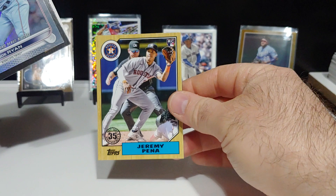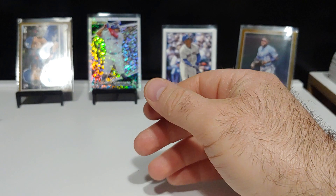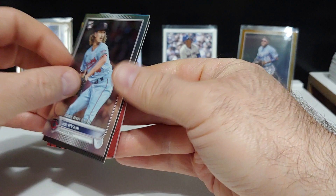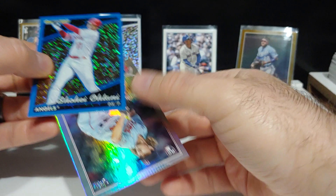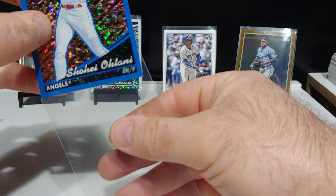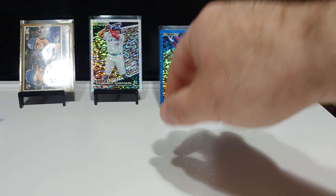We got a Bryce Harper all-star game insert. We got a Generation Now — come on, be Julio. I still need that Julio. Nick Lodolo. I saw the red symbol — it was Hunter Green. And we're going to have a Topps Black Gold parallel. I love these parallels — it's going to be a blue. Come on, Julio... Shohei Otani! I'll take that. Very nice. Shohei Otani Topps Black Gold parallel. These are beautiful — the blacks are sick, the golds are sick, the reds, these blues. That is an awesome, awesome card right there. Beautiful card. We ended on a good note — we got a Shohei Otani Blue Parallel Topps Black Gold.